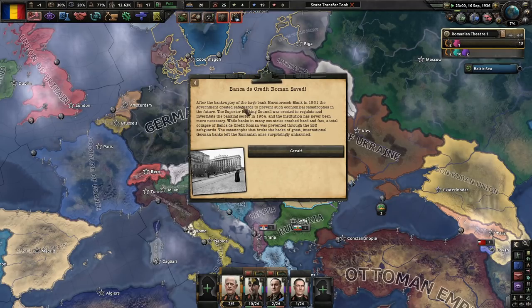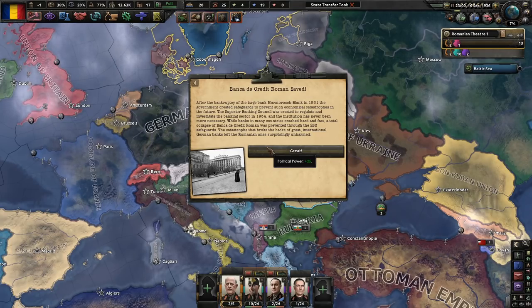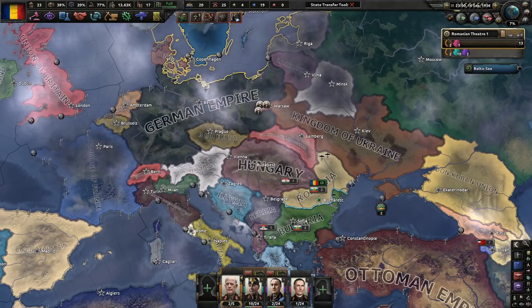Banca de Credit Roman is saved. After the bankruptcy of the large bank Marmoroș Blank in 1931, the government created safeguards to prevent such economic catastrophes. The Superior Banking Council was created to regulate and investigate the banking sector in 1934. While banks in many countries crashed hard and fast, the total collapse of the Banca de Credit Roman was prevented through SBC safeguards. Great.